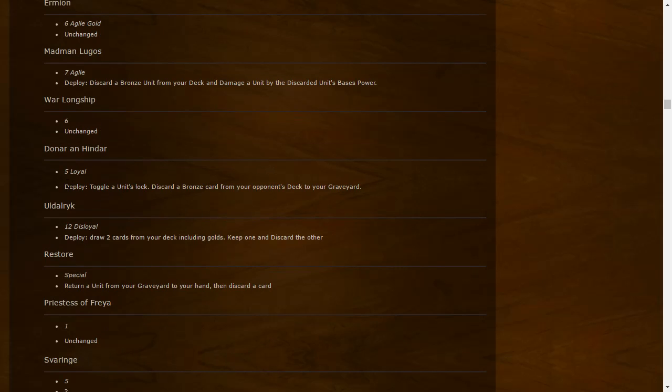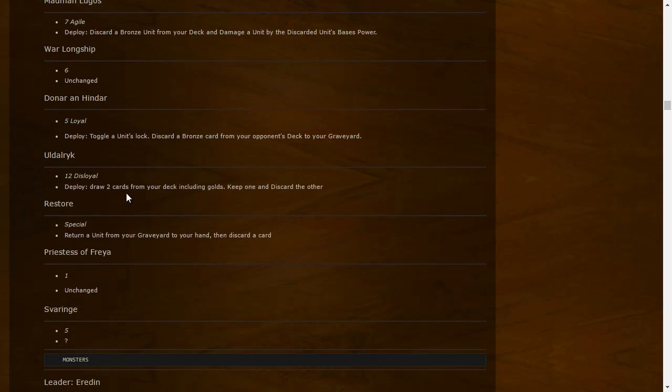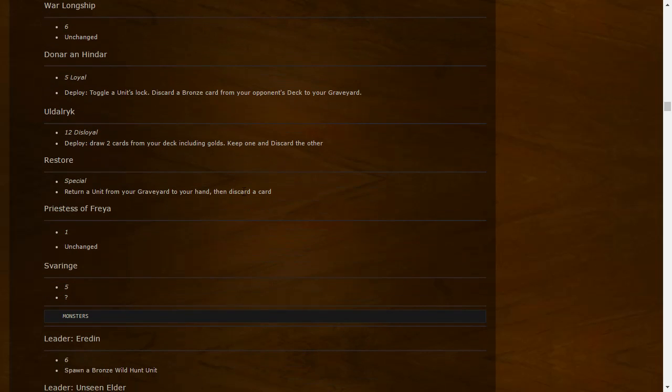Donar an Hindar: five-point — Deploy: toggle a unit's lock — so it can both lock and unlock. Also discards a bronze card from your opponent's deck to their graveyard. Interesting — it can help thin their deck but they need to consider this and can't thin too heavily. Udalryk: 12-point Disloyal — Deploy: draw two cards from your deck including golds, keep one and discard the other. Basically a spy.